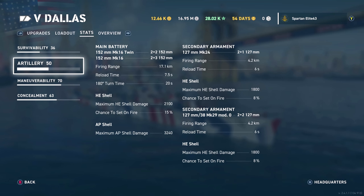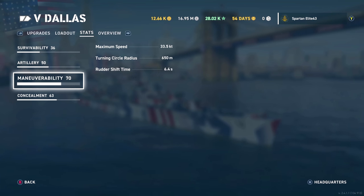It's got secondaries as well — 127mm guns that do a fantastic job of shooting down planes. Between the secondary batteries and the AA, it's really good. Dual purpose armament that's good at shooting down aircraft, which is part of why light cruisers being introduced is a thing. Maximum speed is 33.5 knots, right there with most American cruisers and the Iowa.